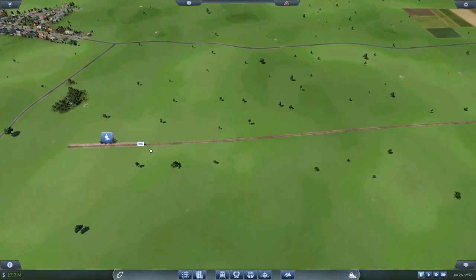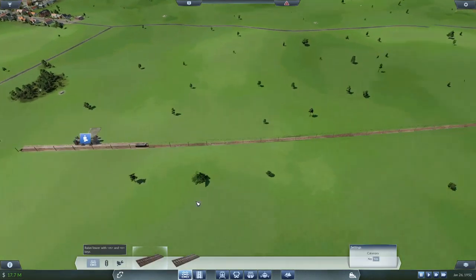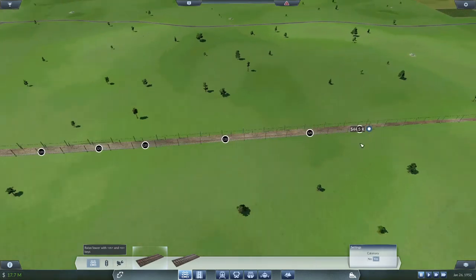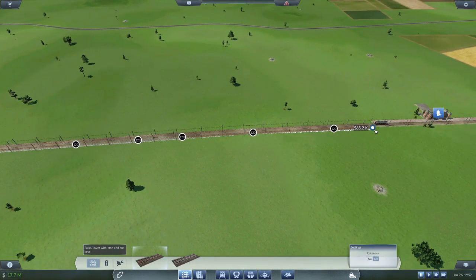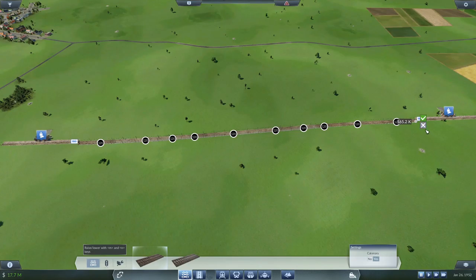To solve this we could just add an extra track of rail. However, especially early in the game this might be very expensive and unnecessary, because you may have only a few trains running on a long track. So we want a way to solve this problem without spending a lot of money.